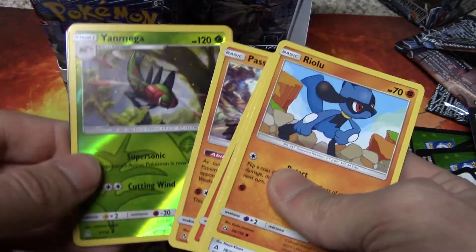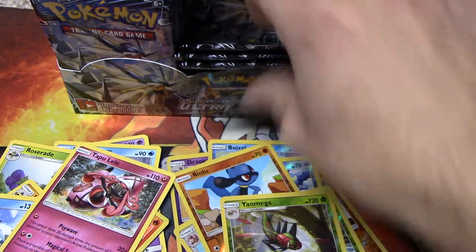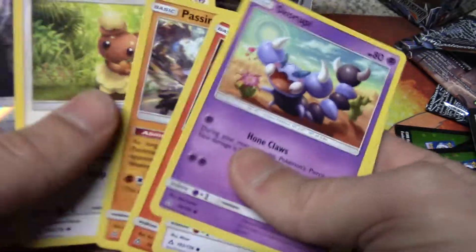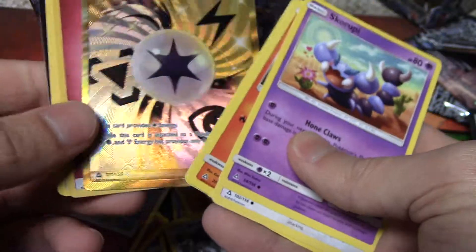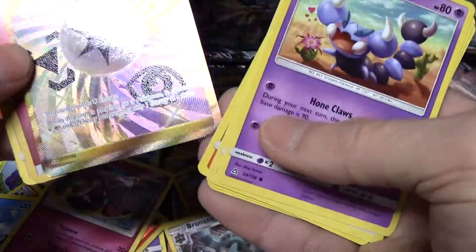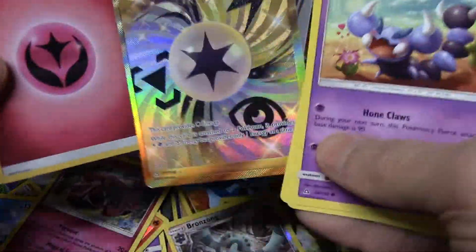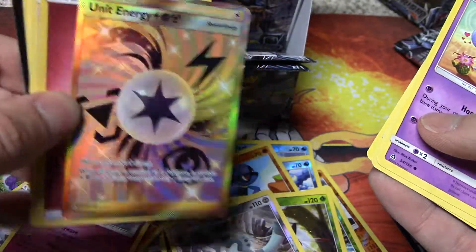We got the Yanmega Reverse Holo, that goes right down there with the top layers — our Rare. We got the Bronzong Reverse Holo, we got the Unit Energy Full Art — that is one sick card. I think it's a secret ultra, I don't even know, it's a goldie. That's one sweet-looking card.